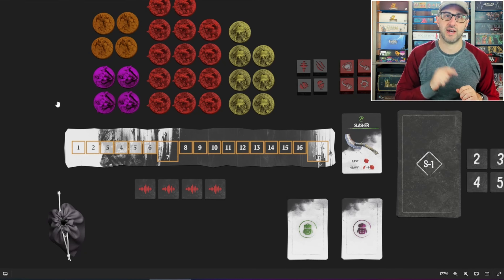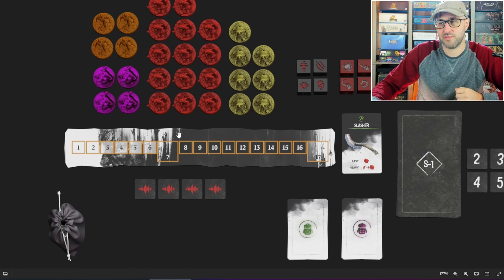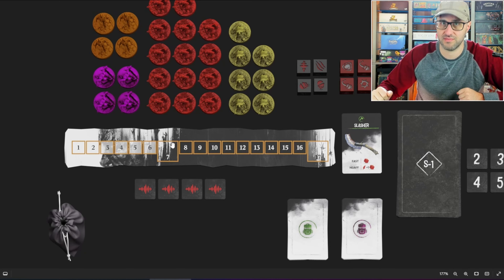Each round represents a passage of time throughout the day, and as those rounds move forward you're going to be keeping track of that on the round tracker. Once you pass the seventh space on this track, that's going to move you into the night phase where things get a little bit more difficult.